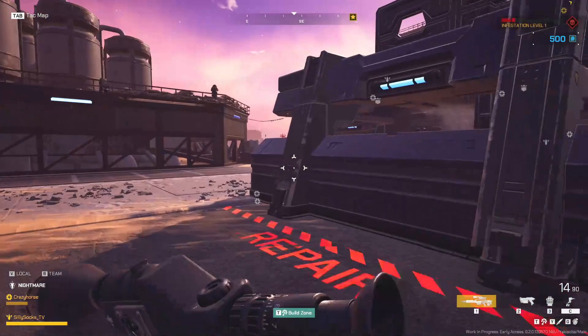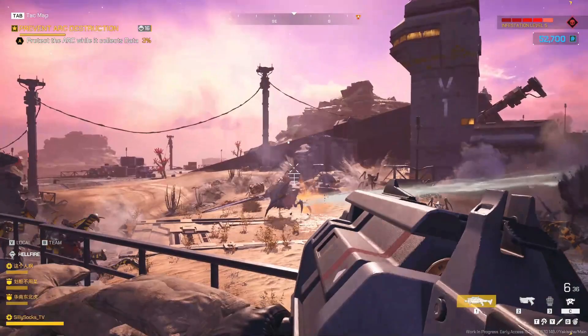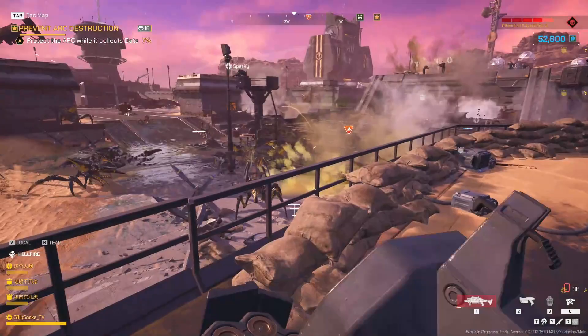The worst case is that the layers delay the bugs long enough as they go through one after another so the Ark finishes its scan. Best case, they don't get through the first layer at all. When defending the Ark, anyone able to place ammo or health dispensers should go around doing so in key places all over the base for everyone to use. You can put down 4 and they will remain there until fully used or until you place another one somewhere else. When used, they also give you extra XP for placing them.